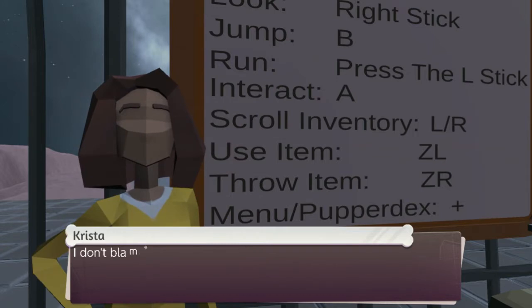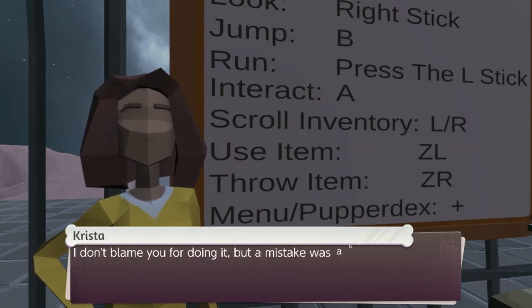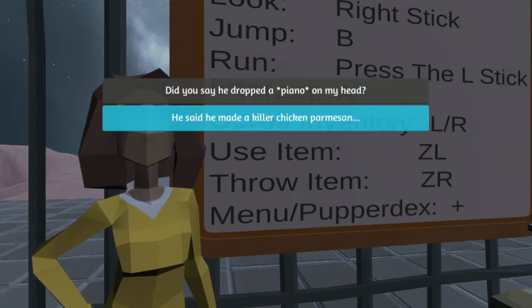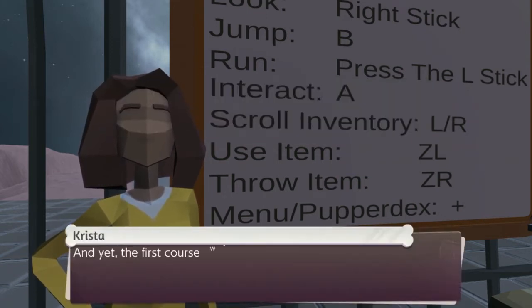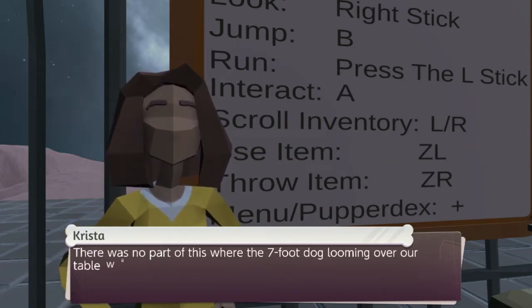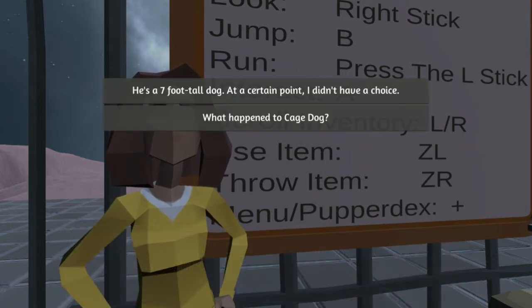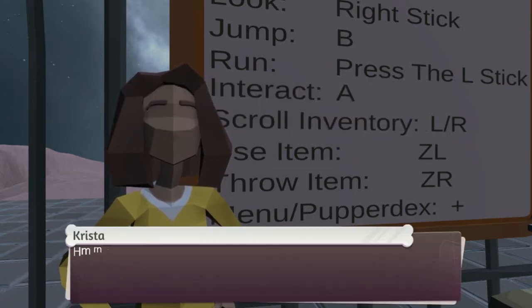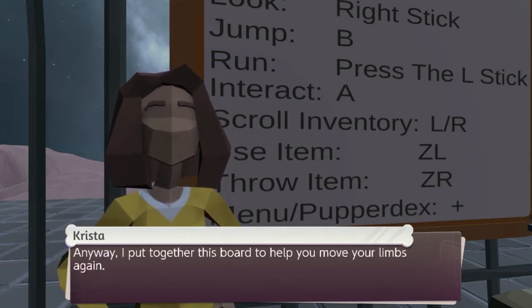'I don't blame you for doing it, but a mistake was absolutely made.' 'Sure.' 'And yet the first course was cake. There was no part of this where the seven-foot dog looming over our table wasn't suspicious.' 'He's a seven-foot dog — at a certain point I didn't have a chance or a choice.' 'Very good point. Anyway, I put together this board to help you move your limbs again.'